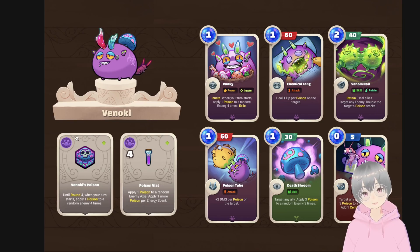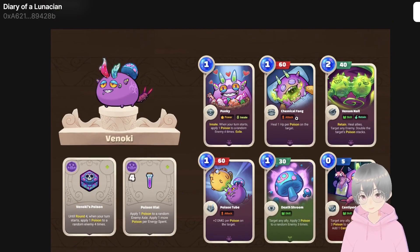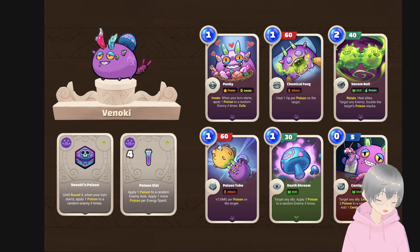The charm is Poison Vial — apply one poison to a random enemy, plus one more poison per energy spent, so a maximum of maybe two or three stacks. Not too exciting. You might as well run Viper's Venom, which can only go on attack cards but is also only three PP. That's a rare charm that I think is simply better value.